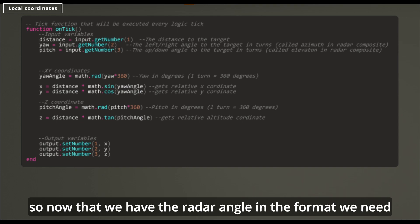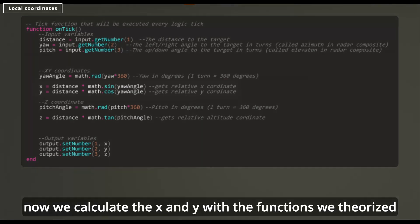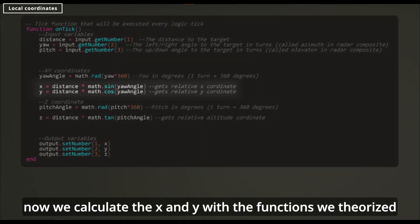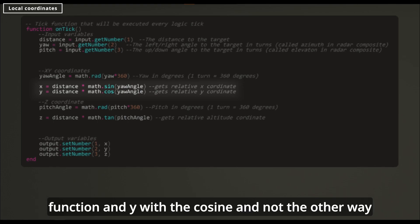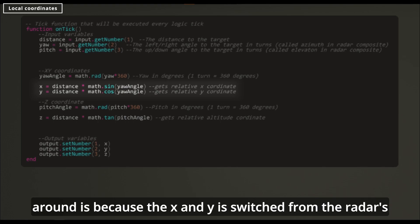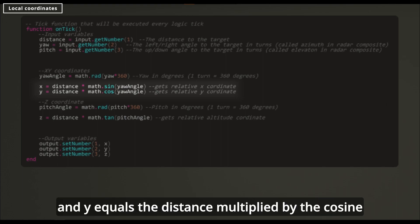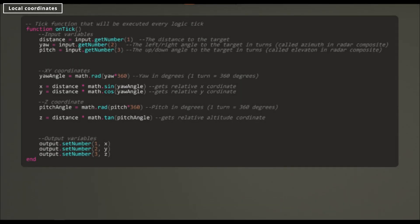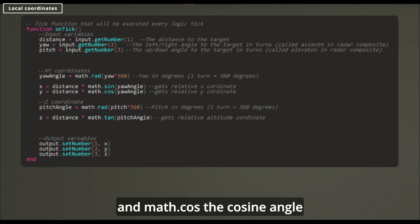Now that we have the radar angle in the format we need, we can do our calculations. We calculate x and y with the functions we theorized. Remember, the reason x is multiplied by the sine function and y with the cosine — and not the other way around — is because x and y are switched from the radar's perspective. So, x equals the distance multiplied by the sine of the radar yaw angle, and y equals the distance multiplied by the cosine of the radar yaw angle. math.sin is the sine function and math.cos is the cosine function.